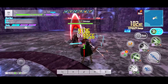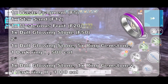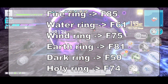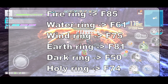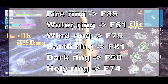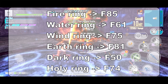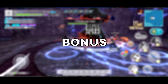I will also show you all the materials for all other element rings: water, wind, earth, dark, and holy. You can even pause to see how they are. If you want to farm the best way for each element: for the fire ring, focus on floor 85 because it has all the materials you need to craft from one star to two star to three star. For water, focus on floor 61. For wind, floor 75. For earth, floor 81. For dark, floor 50. And for the holy ring, focus on floor 74. With these floors you can easily gather your materials and efficiently craft your rings — you don't need to go and farm all the lower floors.